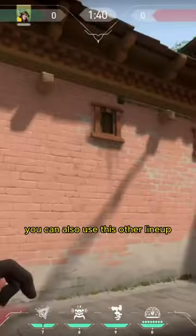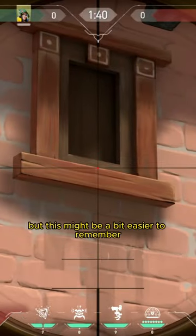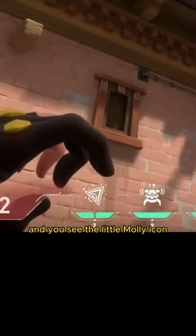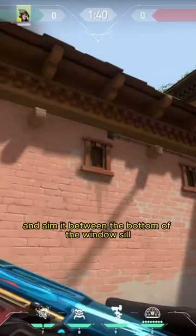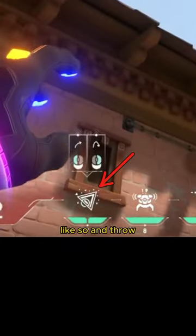You can also use this other lineup — it accomplishes the same thing, but this might be a bit easier to remember. Tuck yourself in this corner behind the box and you see the little Keljei Mali icon? You can take the tip of this triangle and aim it between the bottom of the windowsill of this window, like so, and throw.